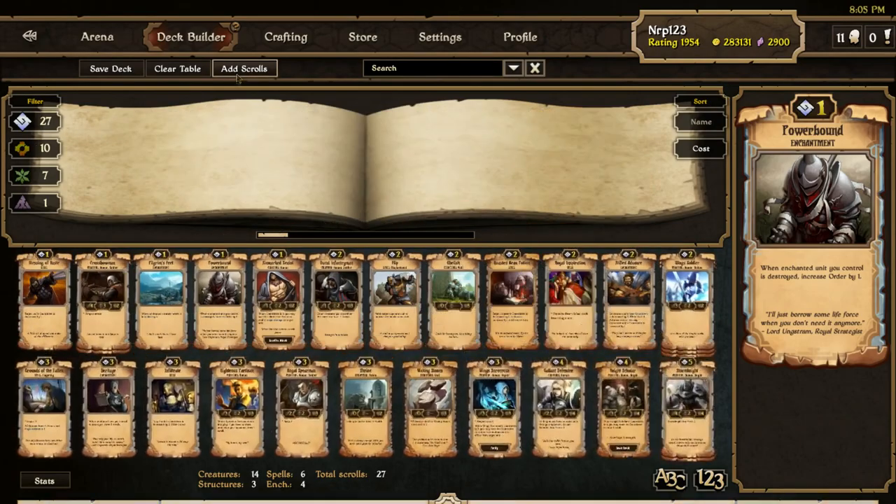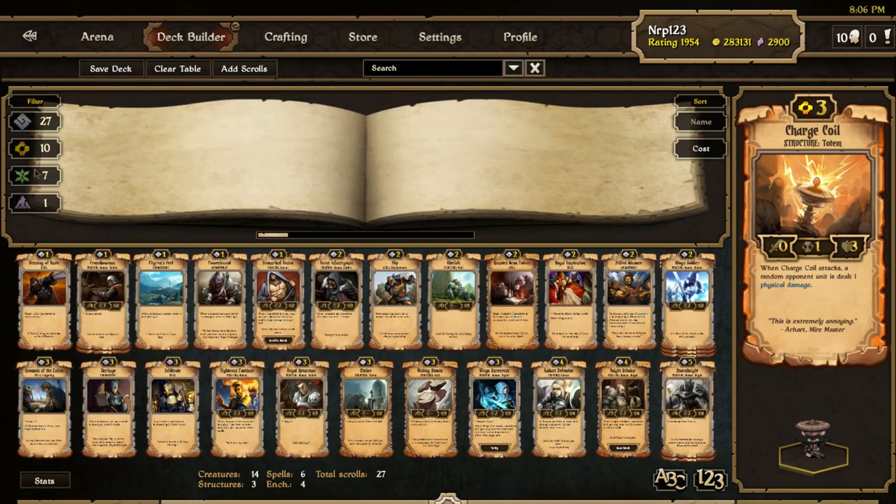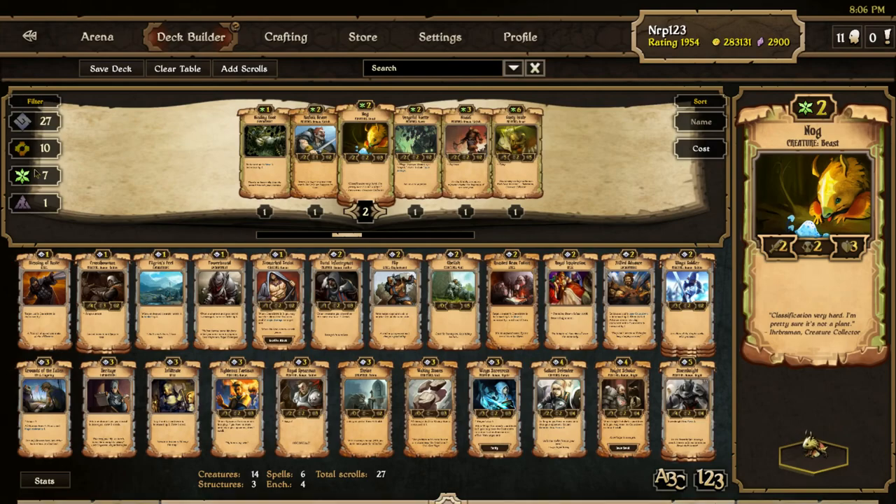Let's see what we have — just Order stuff, looking very good, nice curve. This is a really nice curve. I'm going to see what we're going to splash — just three scrolls to splash. Copper Automaton seems useless. Contraption, Desperation, or Plating could work. We don't have any Replenish here, so it could be tough. Binding Root, Kin Full of Brave, Nog.